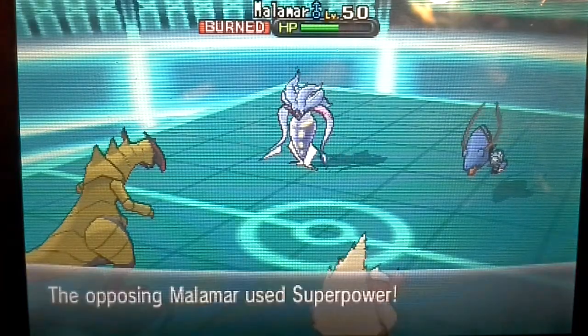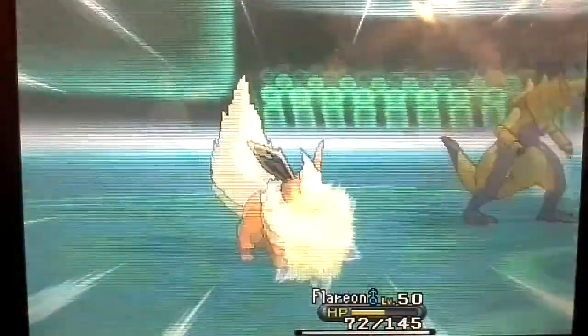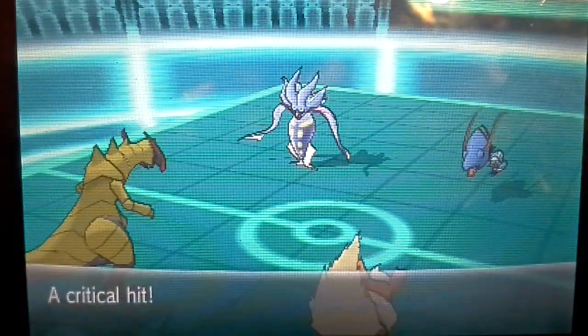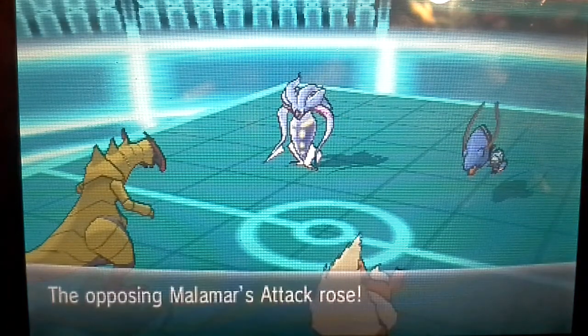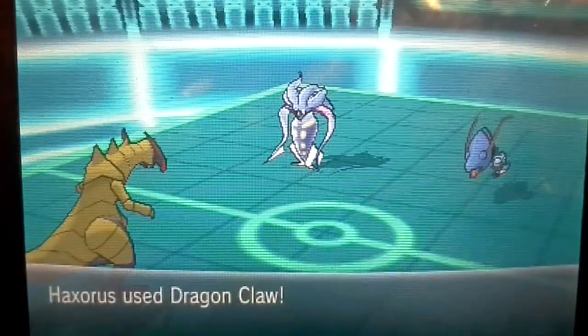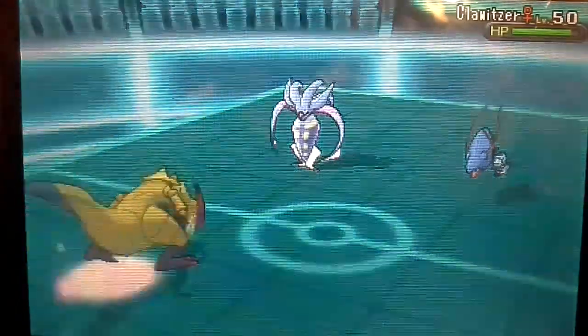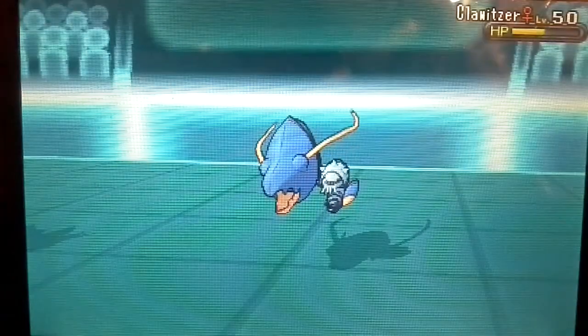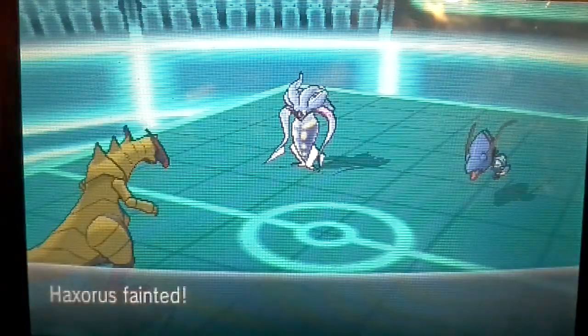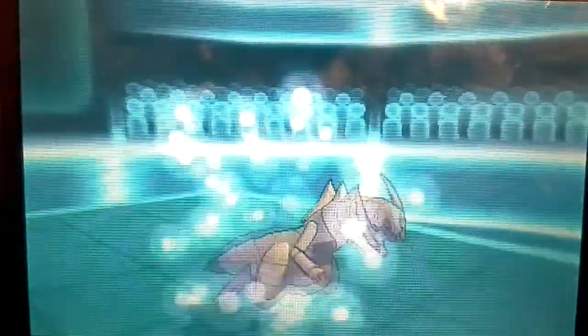Malamar is going to be hurt by burn. It's going to go for Super Power and knock down Flareon. That was a good start to this battle, but I'm losing. So Haxorus is going to go for Dragon Claw — see how much it can do to Klautzer, which did a lot. But this Klautzer knows dragon moves, so it's going to easily KO Haxorus, which leaves two of my Pokemon left.